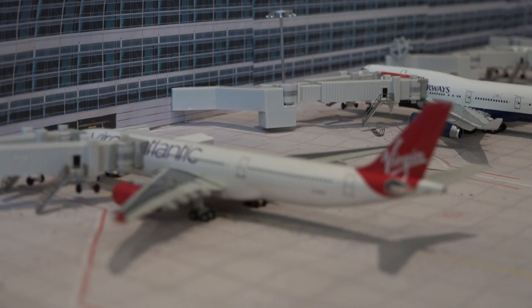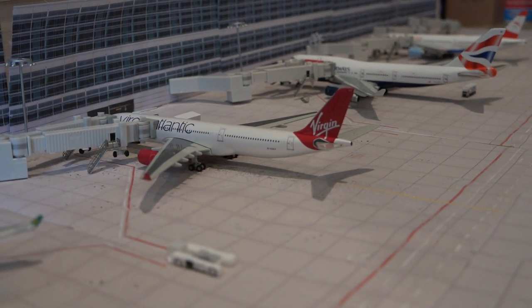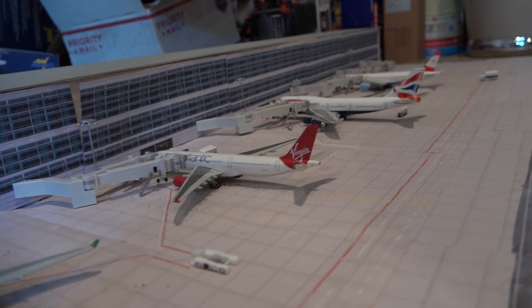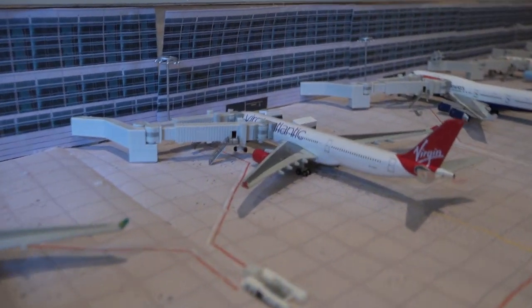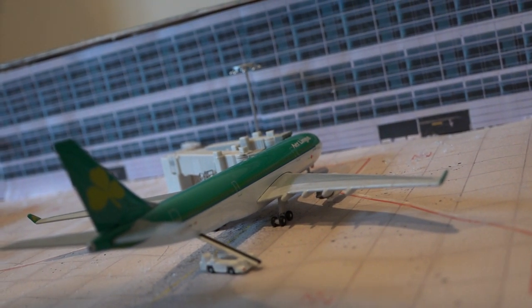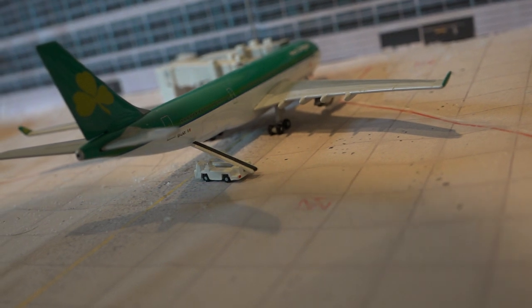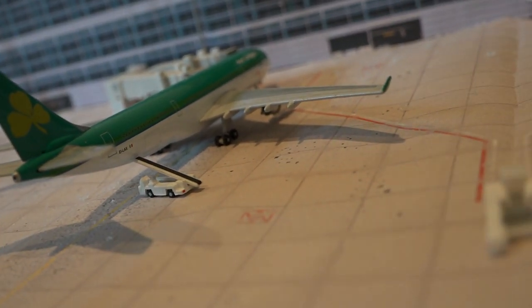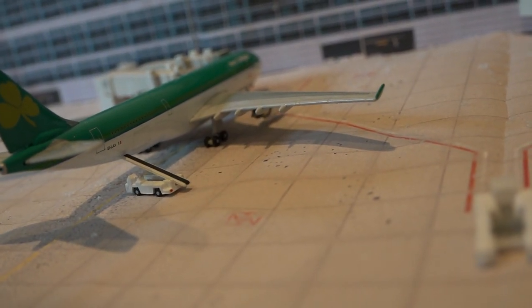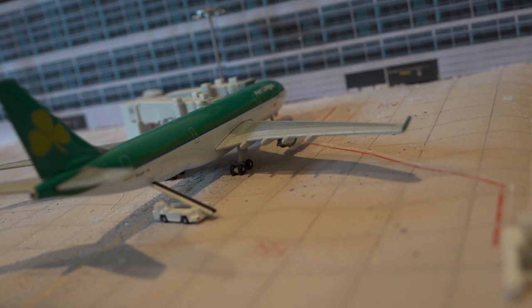We have a Virgin Atlantic A330 getting catered right now — it'll be racing the BA 747 out to London Heathrow, leaving at the same exact time. I think the Virgin Atlantic arrived 10 minutes earlier than the BA, but it might be the other way around — anyway, it came in from London Heathrow 3 hours and 55 minutes ago. Aer Lingus A330 departs in 20 minutes — they've got the main bags on and it will be an on-time departure heading out to Dublin. It came an hour and 12 minutes ago.